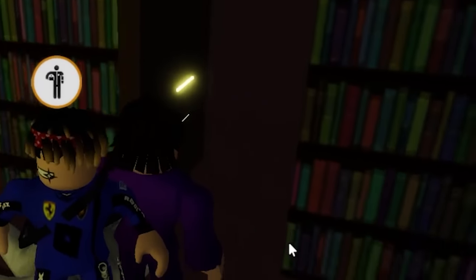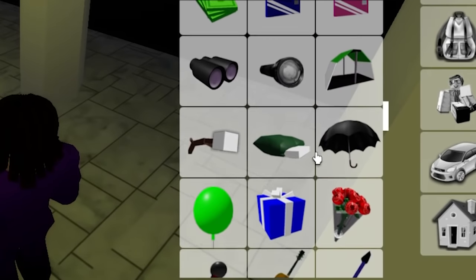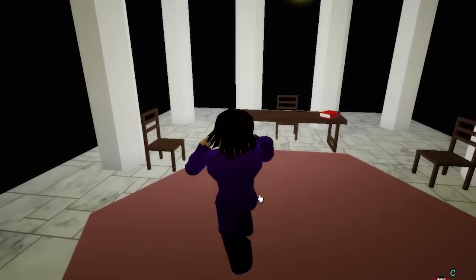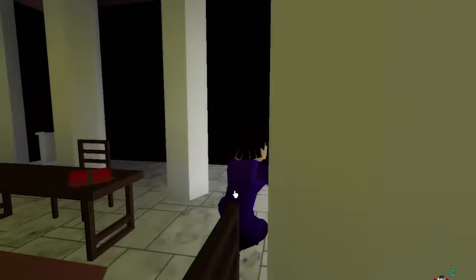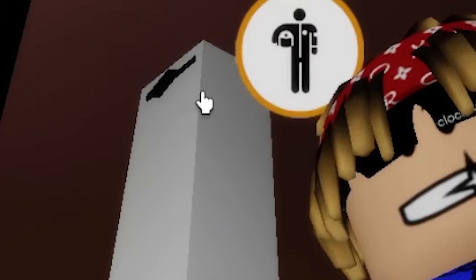Let's go inside and actually see how you can activate the secret button that we weren't able to do in the previous updates - I guess before this update. So let's go to this button right here. It opens up. Let's go inside here. It's kind of dark inside, so I'm going to get a flashlight from the tools. Here's a flashlight. This is a secret room right here.